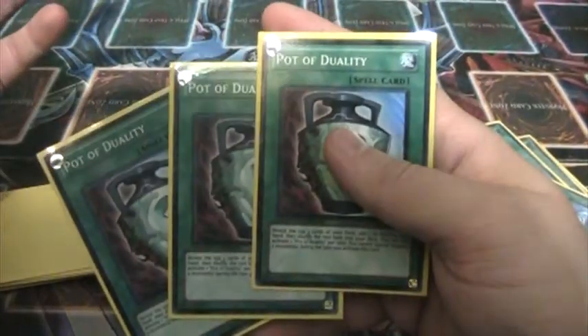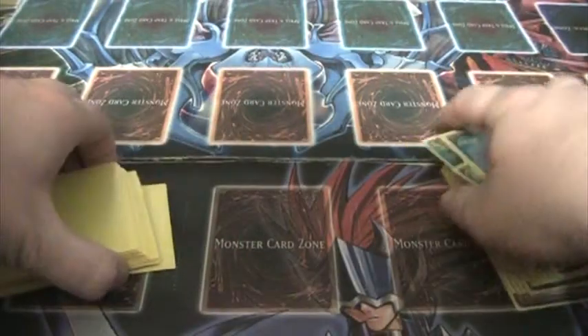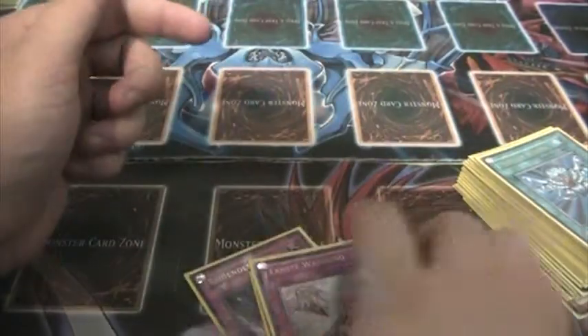3 Pot of Duality helps the deck get more consistent and get to where you need it to be. Usually play these on turn 1 while you're doing all the draw stuff to set up for your next turn. Now for the staples: 3 MST, Heavy Storm, Dark Hole, Monster Reborn, and not many traps — Torrential Tribute, Mirror Force, and 3 Solemn cards.